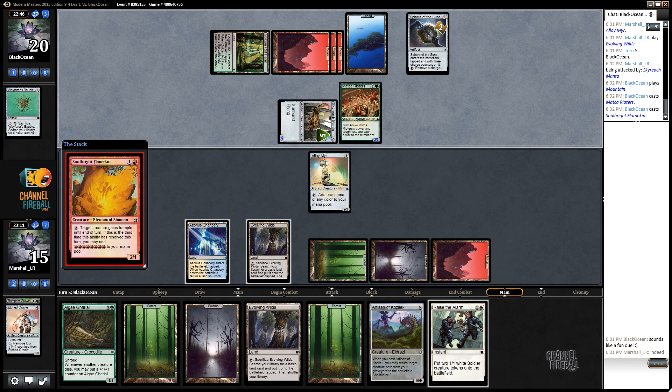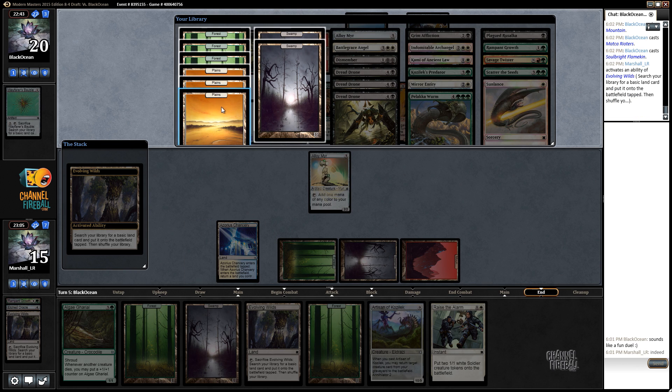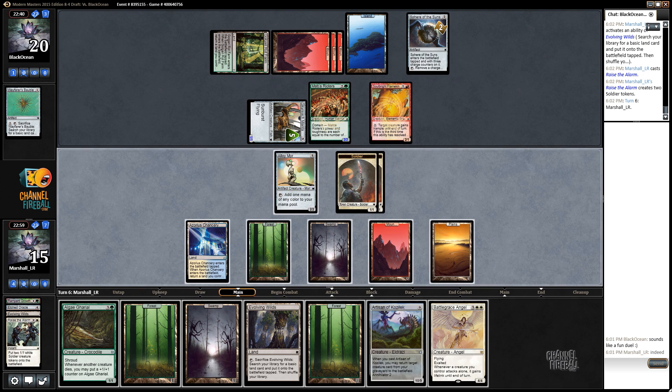A five-five Skyreach Manta and two-two Matka Riders — such is life. Okay, get rid of this. We probably need to get white here and play Raise the Alarm and Battlegrace — that's why we got white. Two, three, four, five, six, seven, eight, but we really need nine to get Algae Gorilla down, and also Artisan of Kozilek. Our choice is Algae Gorilla or Battlegrace Angel — I think we should just play Battlegrace. Two, three, four, five — we can play around Mana Leak if we play an untapped land, which I'll do.